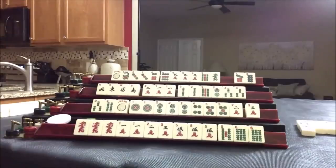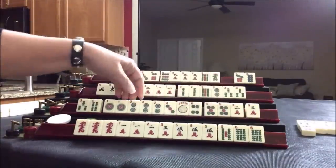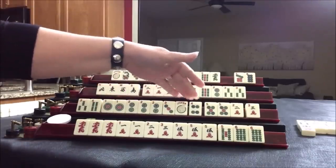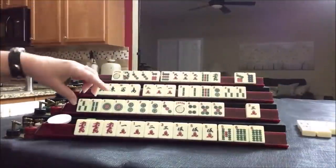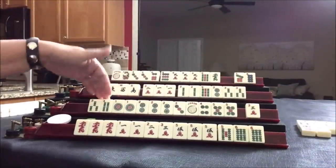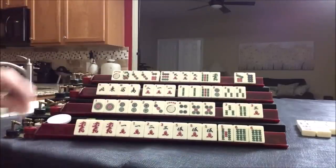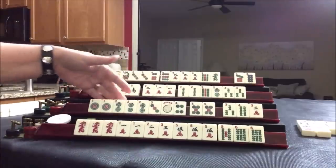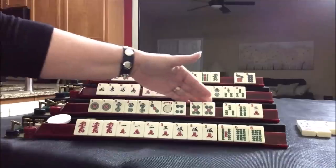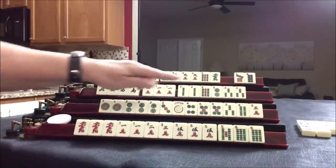Seven dot. Three dot — that filled a gap. Now — pair, pung, kong, pung. We're really light here, we need some help. Let's discard the two crack. We still could maybe do one, two, three, four, but I think one through five is really probably best. I probably wouldn't consider the quint — there's a quint in one suit, but we'd have to throw away a pair of fives. So we threw a two crack — we're drawing.